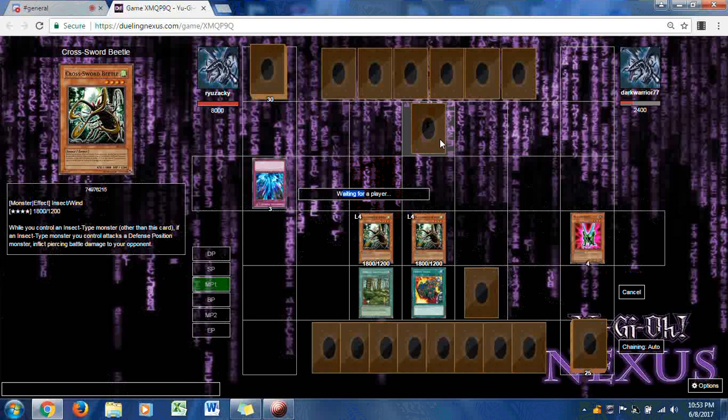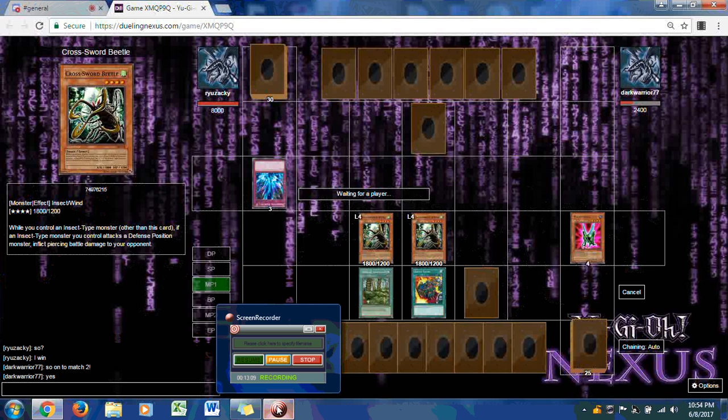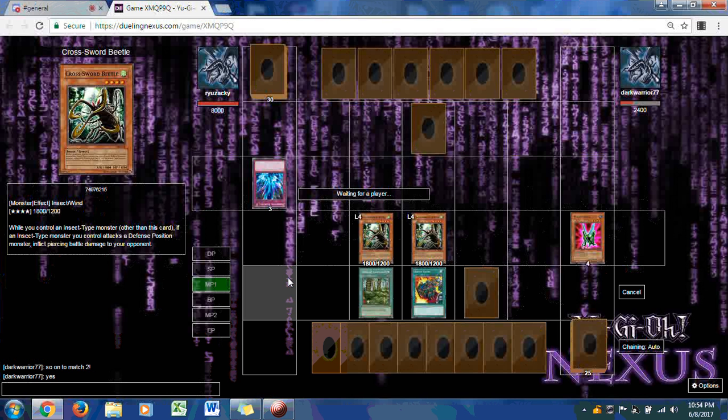All depends on this face down. It looks like Dark Warrior is conceding — he throws down Bottomless Trap Hole. Ryuzaki wins Match Number 1, and he kept all 8000 life points.